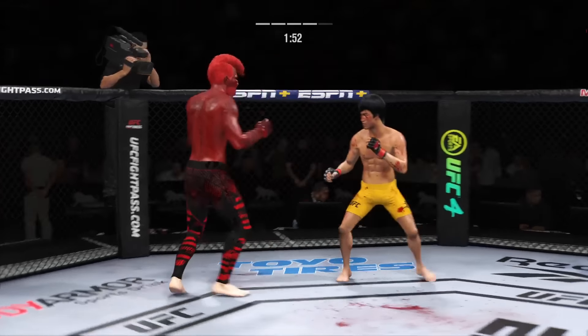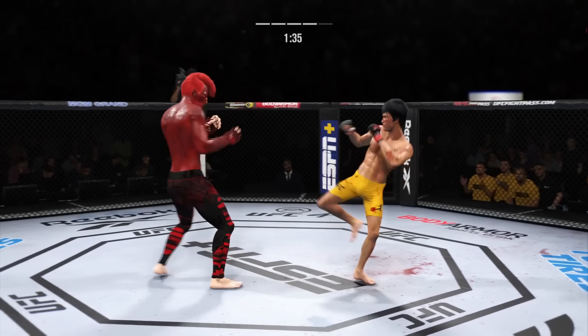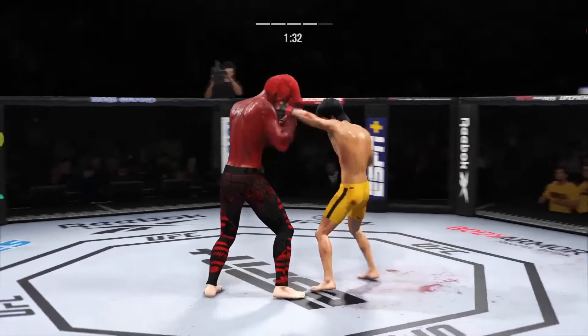Under two minutes to go. Lands the right hand. Big punch lands. Big punch lands. Blocks the strike. Lands with the right hand. Look at the torque in that kick. I'm not sure how much more damage he can take to the body — you may want to drop that elbow defensively. Of course, that opens you up upstairs. Pick your poison as he continues to absorb damage.